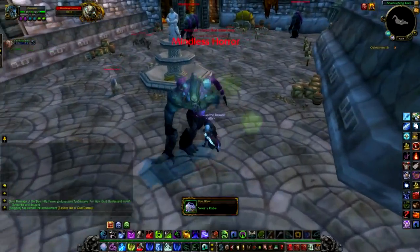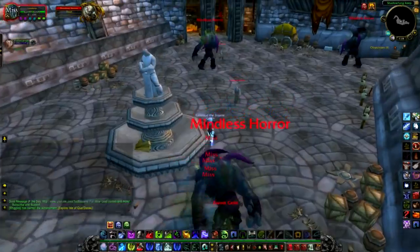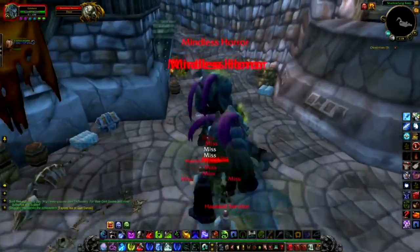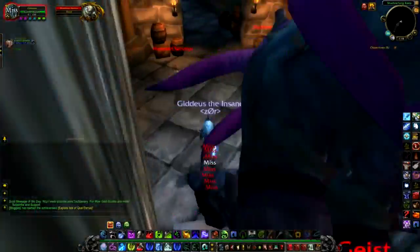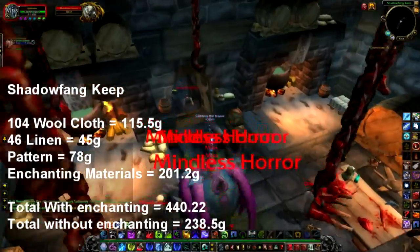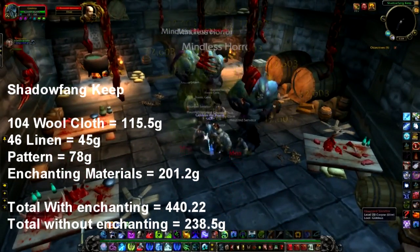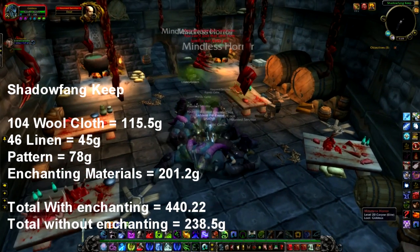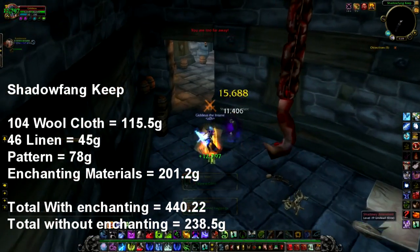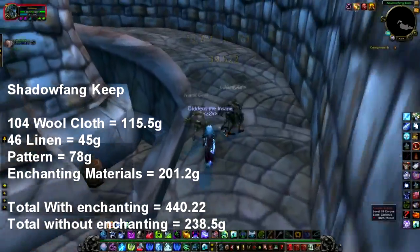If you're going to be farming linen cloth or wool cloth, the dungeon I like to clear is Shadowfang Keep. You'll get a little more wool than linen, but that shouldn't be an issue unless all you're going for is linen, in which case I suggest Ragefire Chasm. After a full clear of Shadowfang Keep, here are my drops: 104 wool cloth, which I sold for 115 gold 50 silver; 46 linen cloth, which I sold for 45 gold; a pattern which sold for 78 gold; and enchanting materials which sold for 201 gold 20 silver. Total with enchanting: 440 gold 22 silver. Without enchanting, you'd be looking at around 238 gold 50 silver, which is still quite good.